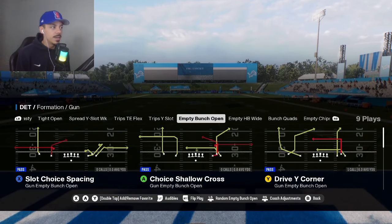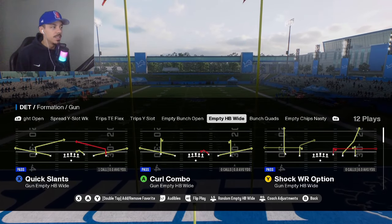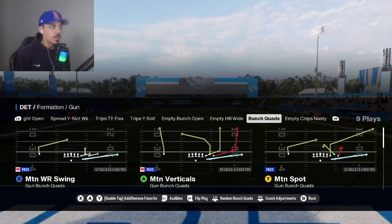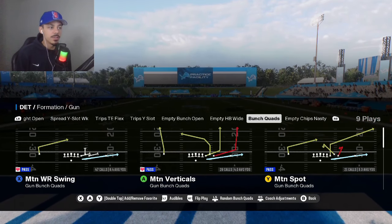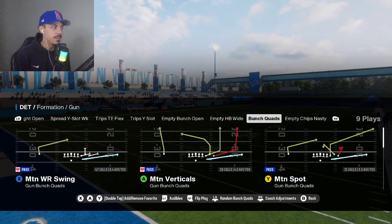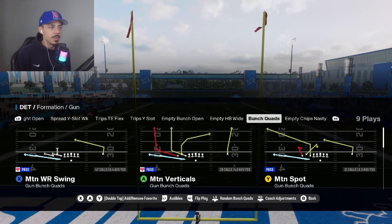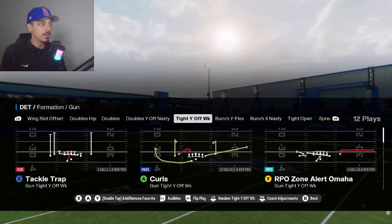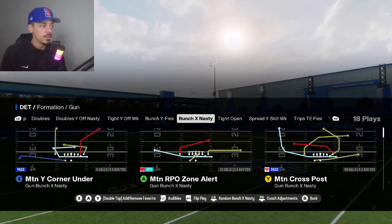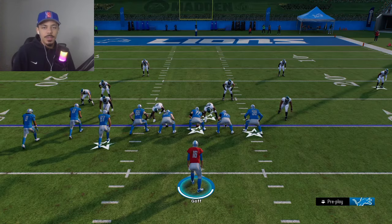And then we have a couple of empty sets. Empty Bunch Open has some decent plays — I don't love them. I also really like these two formations: Empty Halfback Wide has some good plays, and then Bunch Quads is super fun. This motion wide receiver swing is a great way to get some yards, especially if your opponent is playing conservative defense. Motion Verticals is solid, Bunch Trail, and Spot — it's just a refreshing way to play the game. And if you like compressed sets, you got Gun Tight, Bunch Y Flex, Bunch X Nasty. This motion RPO zone alert is really good in the red zone and it has a couple other really good cheap motion plays as well.